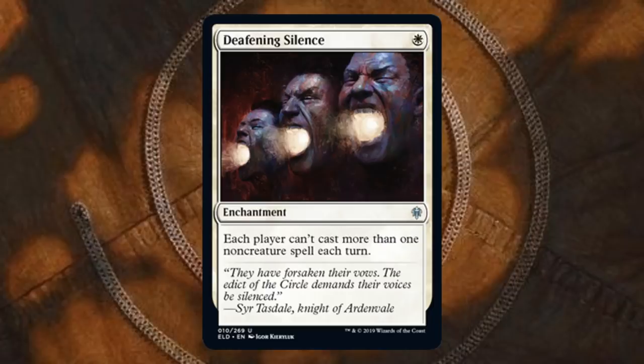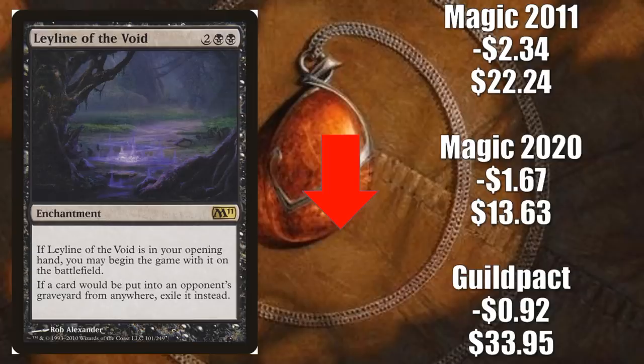Number one: Leyline of the Void, with three copies going down in value again. Guild Pack down $0.92 to $33.95. Magic 2020 down $1.67 to $13.63. Magic 2011 down $2.34 to $22.24. Down the road, once we get to Theros and the whole Underworld theme, maybe it becomes more important in Standard. But in the meantime, this does stand to lose more value. Still a good sideboard card for Modern or Legacy; however, with the banning of Faithless Looting and Hogaak, it's just not as critical as it was a few weeks ago. A lot of players were playing this in the main deck — it was so necessary back then. Now that the meta has shifted, I would expect this card to lose more value, especially since we just got a reprint in Core Set 2020.